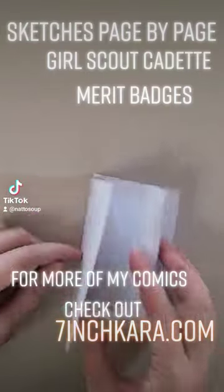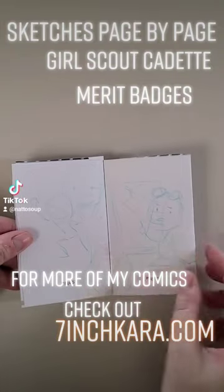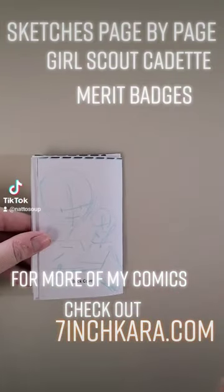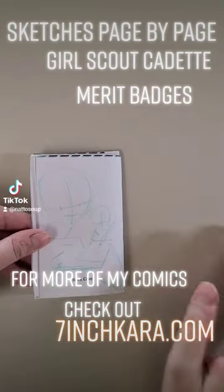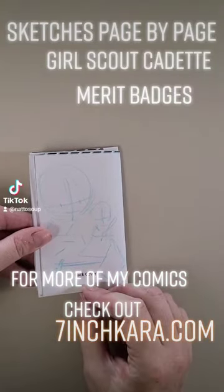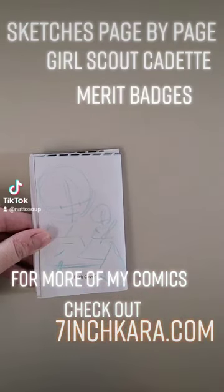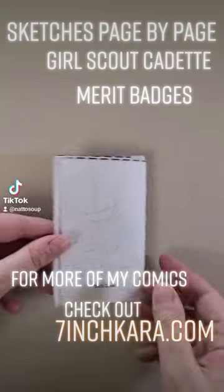I've got my basic sketches sketched in on the pages where I want them to be. I miscounted a little bit and added in a page seven that we don't need, so I just cut something out. Originally I was going to have it end on them showing off their vests with all their merit badges, but instead I'm going to have it end with them working on their comic artist badge.